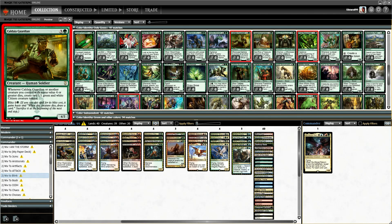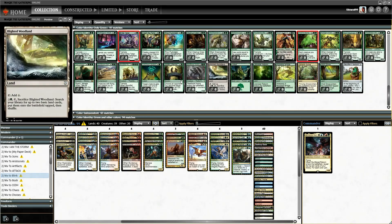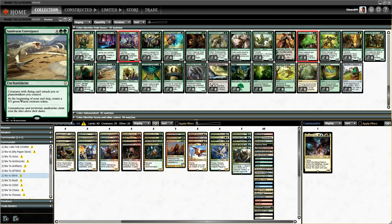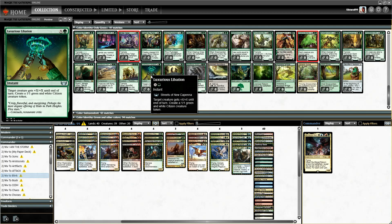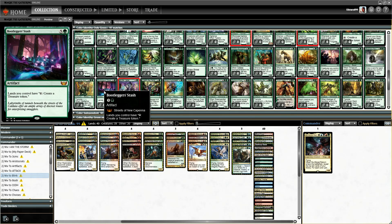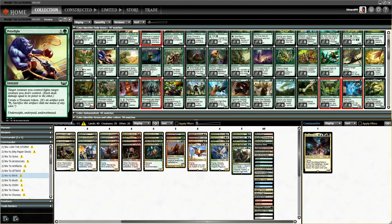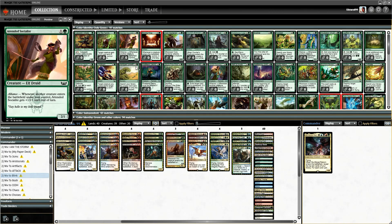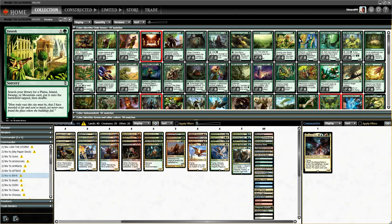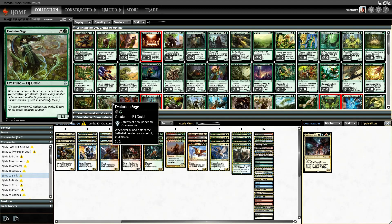I don't think there's going to be anything too crazy. They've printed another Avenger, which is good. Woodfall Premise. Luxurious Liberation — interesting. Bootleg Stash — yes, definitely one reason to want more artifacts. Sadly, I don't think anything here will change our ramp package. But all good — we've got some new cards to try out in Commander, let's get going with that.